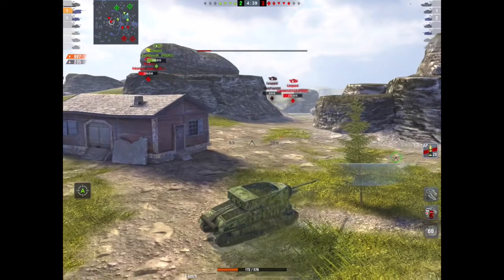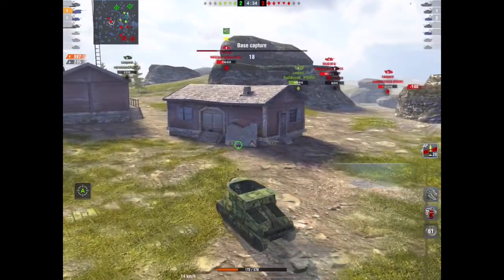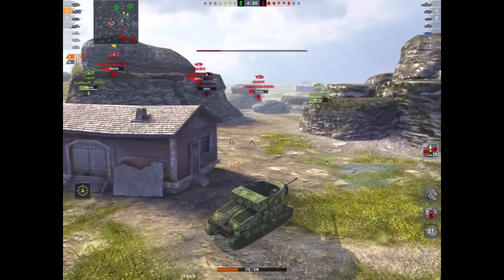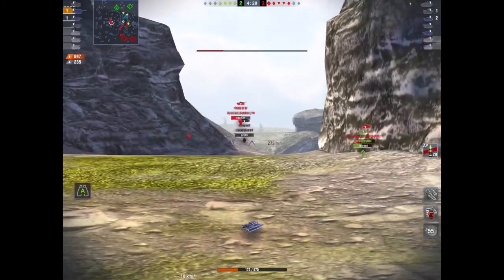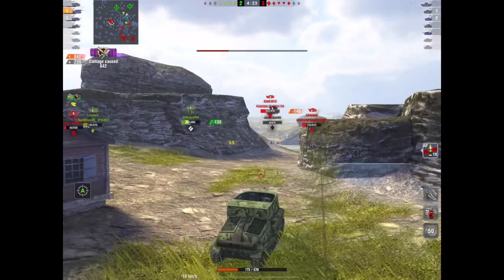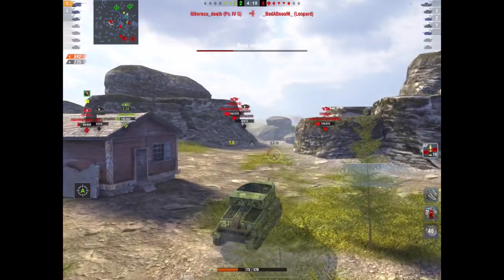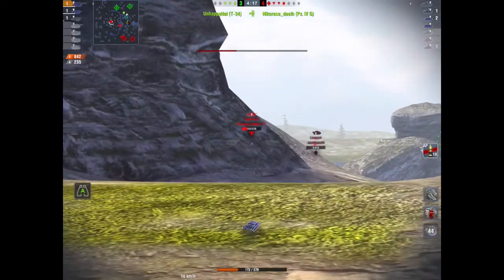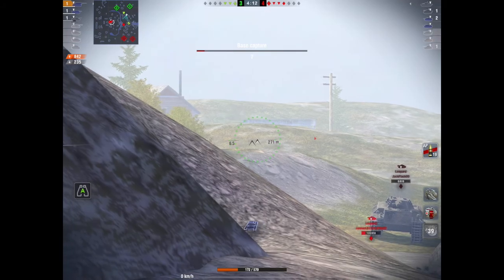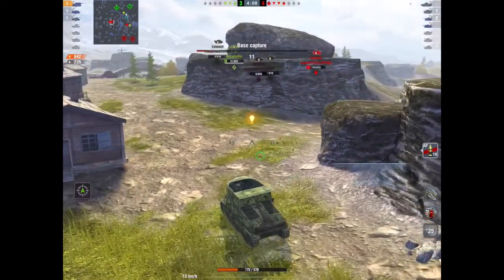That was an interesting bounce - it's very rare you get a bounce like that. There's the Stug - can he stick it into the engine deck? Look at the reticle come down - boom, 145 straight into the lower plate. That's the Stug done. This is what this tank is designed to do: be at distance away from the main damage and main threats, and snipe to its heart's content.